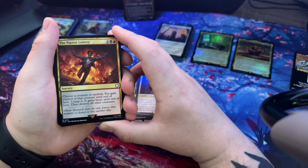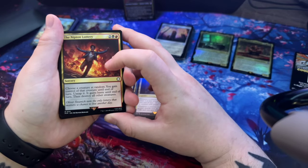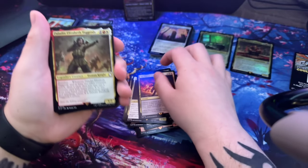Nipton Lottery: choose a creature at random, you gain control of that creature until end of turn, untap it, it gains haste until end of turn, then destroy all other creatures. So if you win the lottery you survive but nobody else does.